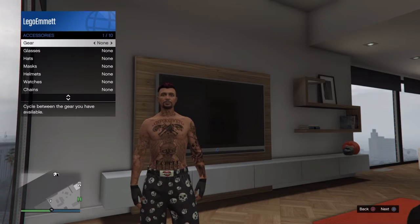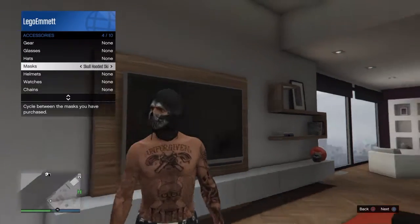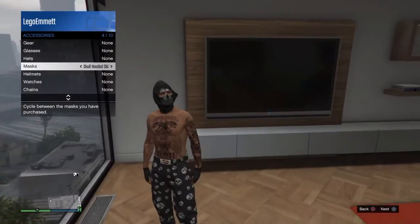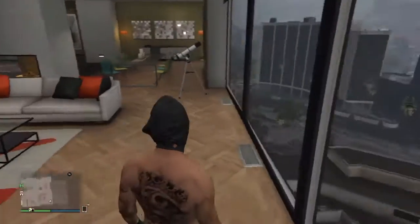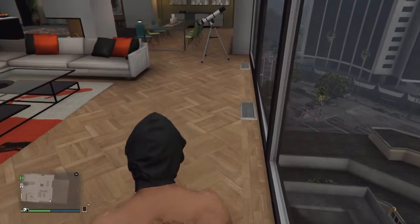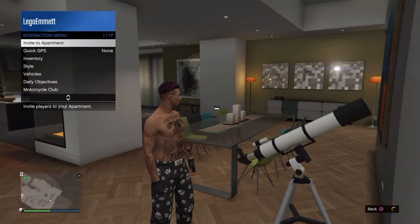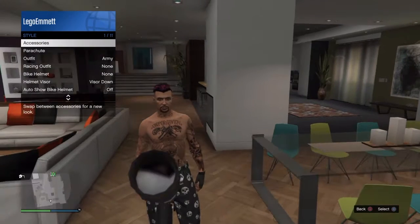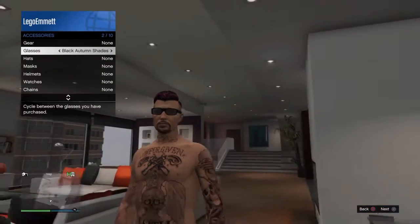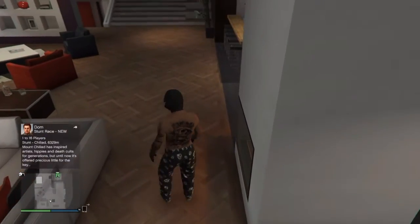First, you wanna go to a mask store and you want to buy a school hooded ski mask — like this one. Then go right here, if you have my kind of apartment, run to the telescope and press it. Then you're gonna have no mask showing. Then go to your interaction menu, go to glasses, pick the black ones, and just walk away — and then you're gonna have the mask.